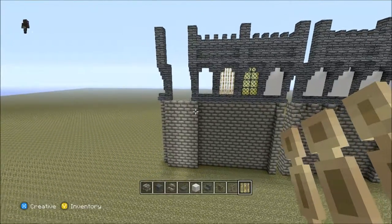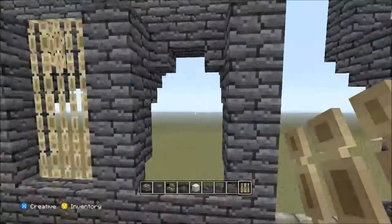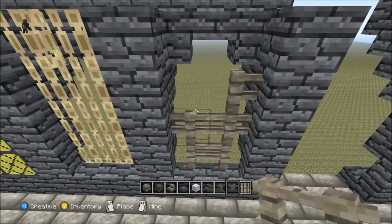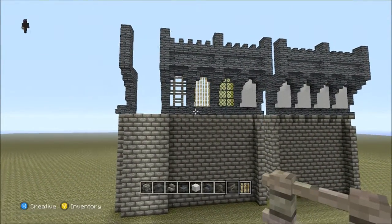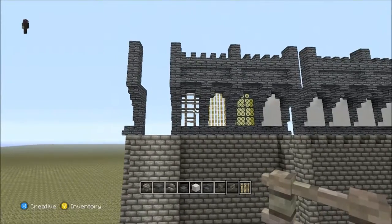Obviously if you're using a different texture pack to what I'm using, that won't look like that — you'll probably have something that suits more to your style. If you use the fence posts — well, I forgot fence posts don't stretch out and touch a step. Never mind. It just gives you an idea of what you could do — different styles, different things. Have an experiment.